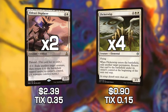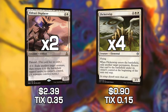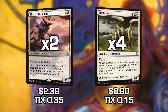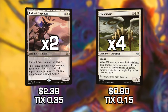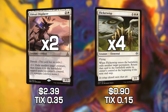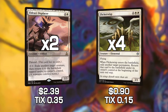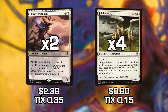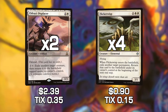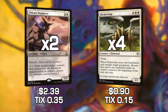We have Eldrazi Displacer and Flickerwisp. Flickerwisp exiles a target permanent and then it gets returned at the end of the turn. So if we play it on our turn, we exile a land, a blocker, or one of our own things, and then it comes back at our end step. With Eldrazi Displacer, we can flicker a creature — so at our end step we can flicker a Flickerwisp and make our opponent's stuff go away for an entire turn, which is really hilarious. These two cards working in tandem are really powerful, which is why we have them in the deck.